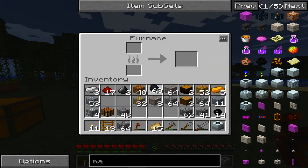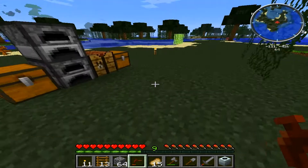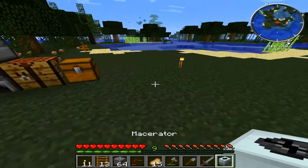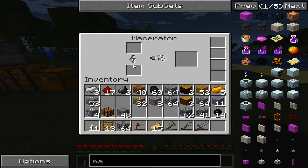Alright, let's go ahead and try to use this macerator — if I'm saying that correctly, I'm probably pronouncing it wrong. Let's just put it right here. I think we need to give it power, but I'm not sure how. Let's put in the iron and power there.